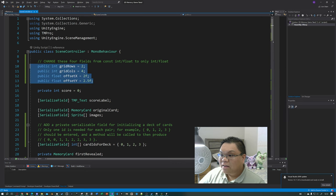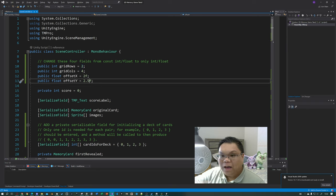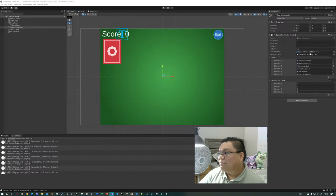Addition number one: these four fields were initially public const int or public const float. Change those so that you don't have the const keyword anymore — it's just public int or public float. That way, when we go into the inspector, we can edit those fields directly. If you want a new scene that has the same script but a different number of cards, we can reuse the same script without making new scripts for different values.